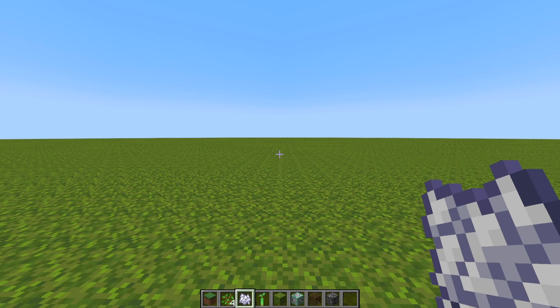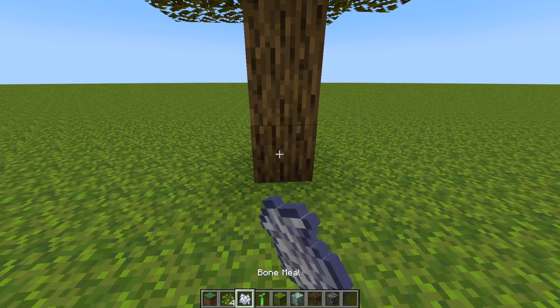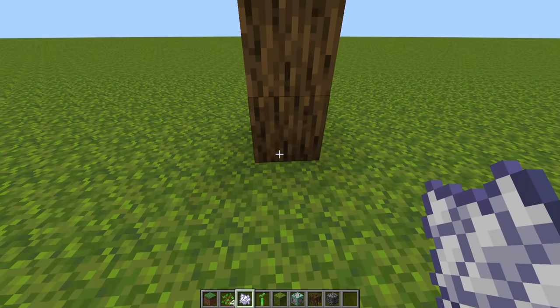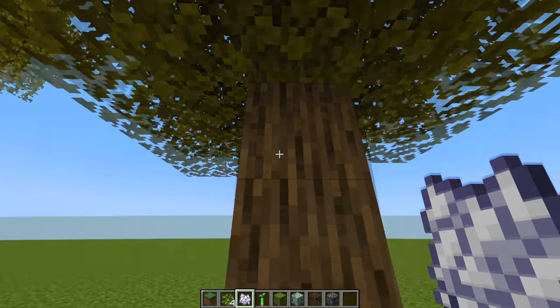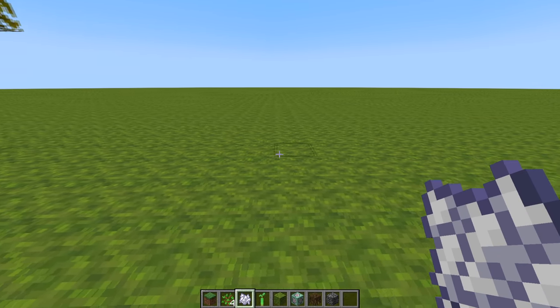The first thing you have to understand is mangrove propagules behave very differently from every other sapling in the game. So if I place down an oak sapling and bone meal it, you know how an oak tree grows. The oak logs that grow are connected to the ground and grow upwards, but mangrove propagules are very different.